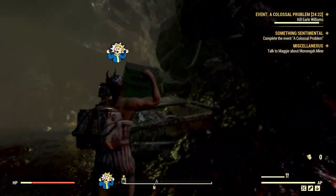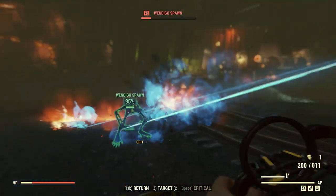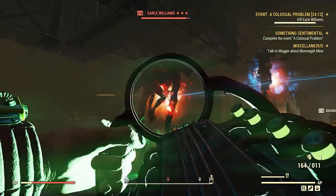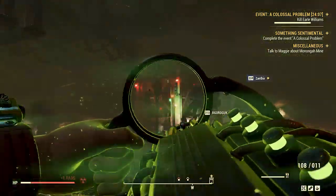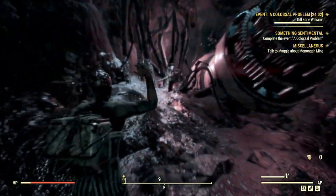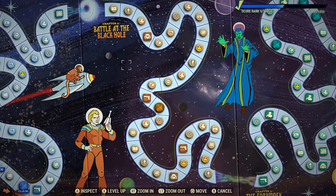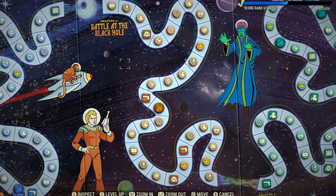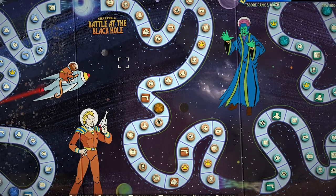The most interesting part were the new datamines, including several around Seasons and challenges coming with Seasons. Although Seasons and the new challenges aren't active on the PTS, much of that content is in the files. Seasons is one of the big new features coming to Fallout 76 with the next update — probably late in June. Basically, by completing daily challenges you'll be able to progress through each of the hundred ranks, with each rank giving you a reward. Alternatively, after two weeks, you can pay 150 atoms to unlock that reward manually.